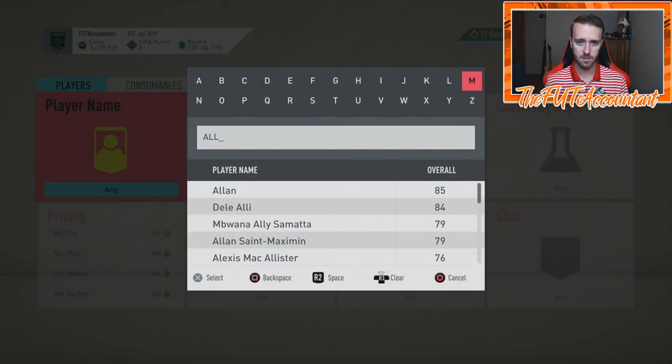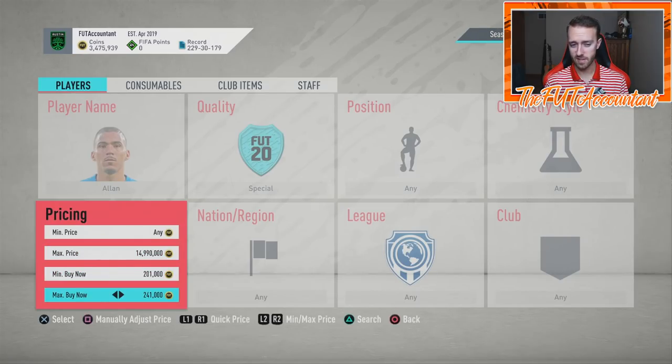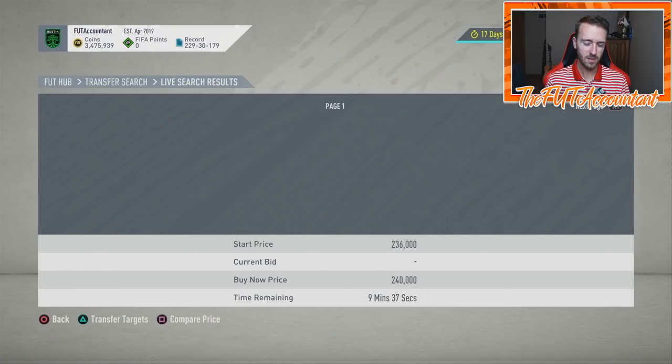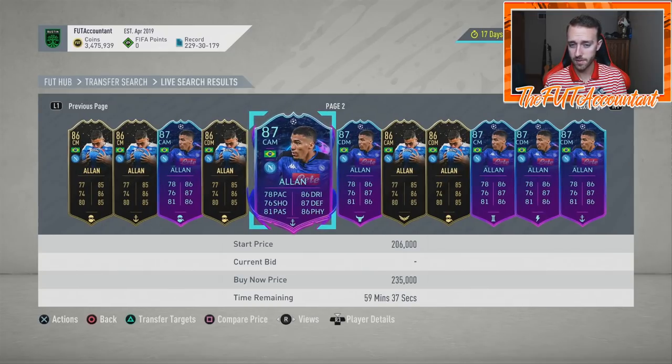I'm probably going to be watching the losers a little bit more often than the winners, because these cards are going to be dropping a lot more. That's going to make them more affordable to people who may not have wanted to buy them before but now see Allen at 175K instead of 250K. The post-game trading with these cards is going to be just as good as the in-game trading.